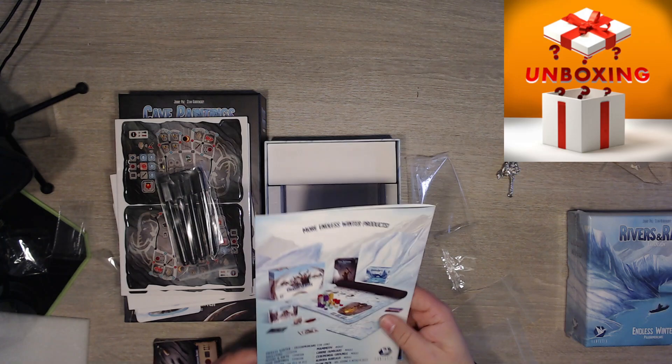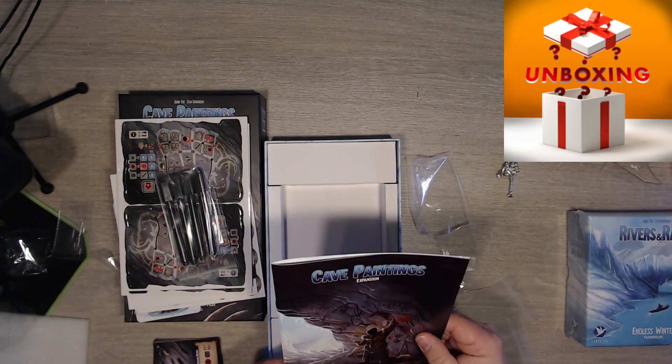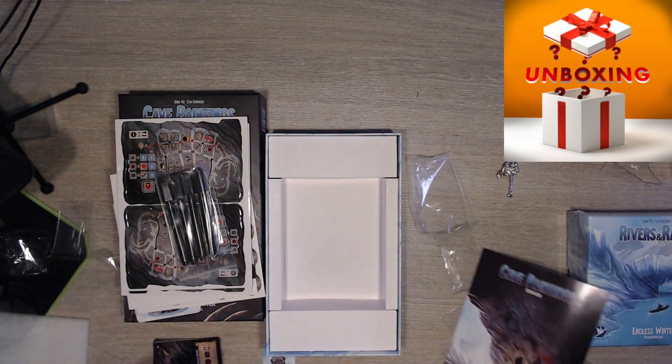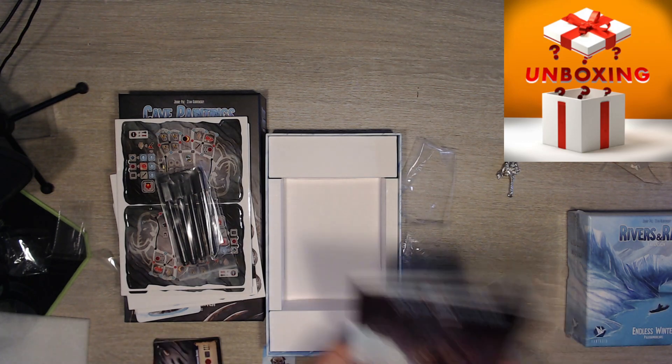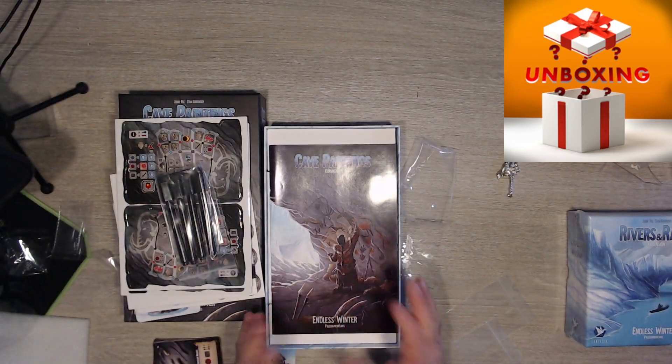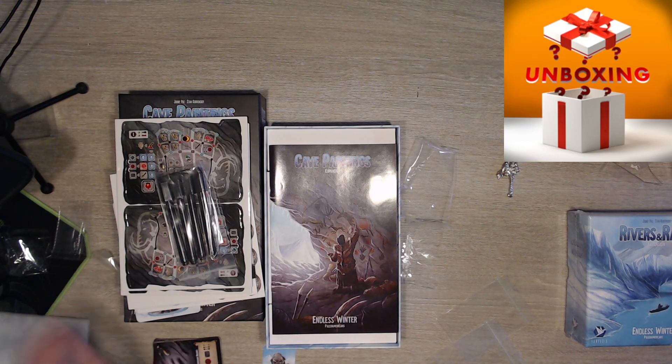They all look like mammoths — how are they unique? Who knows. So this has been another unboxing of Endless Winter: the play mats and the cave paintings expansion. See you guys next time, have a good one!